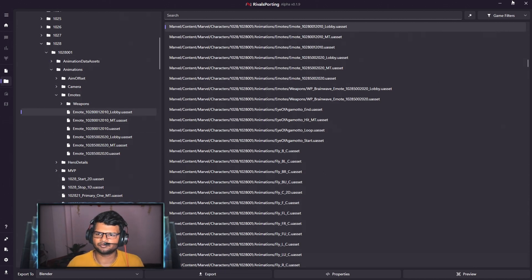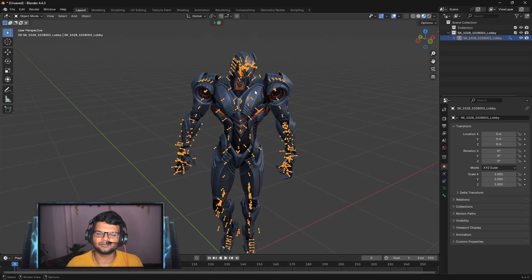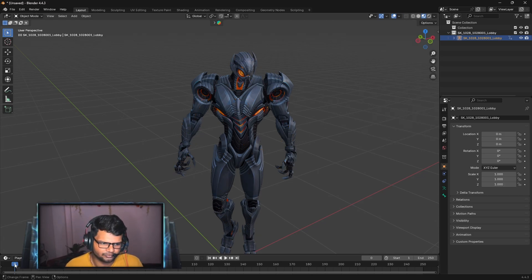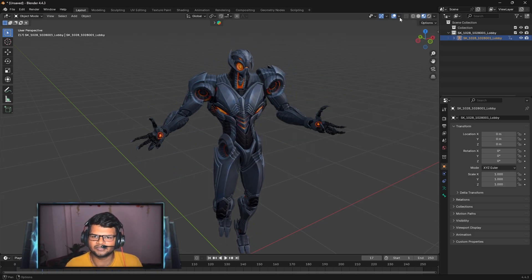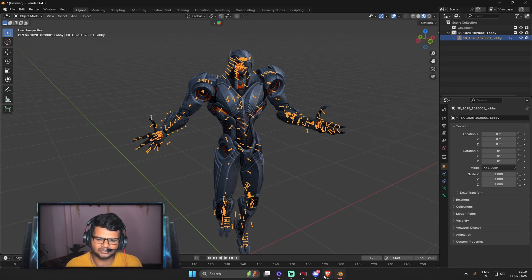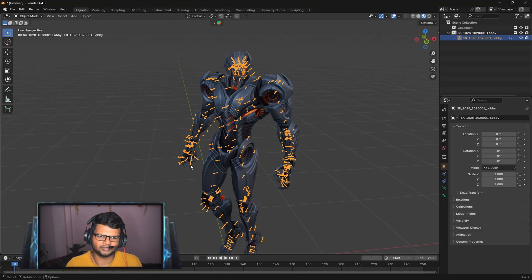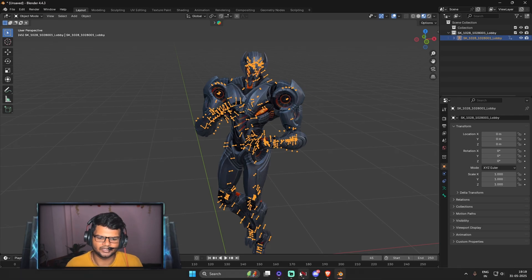There are three versions of each emote. Since we are using the lobby model, select the lobby emote and press Export. Make sure the bones are selected in Blender before exporting, otherwise the emote may not apply to the character. Once imported, you can disable the bones and see Ultron performing the animation. There are two emotes for Ultron — you can try the second lobby emote as well.